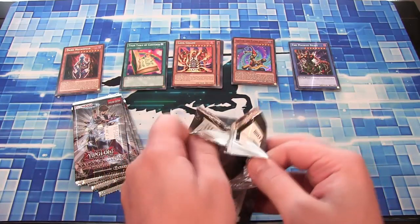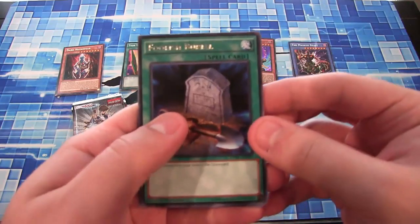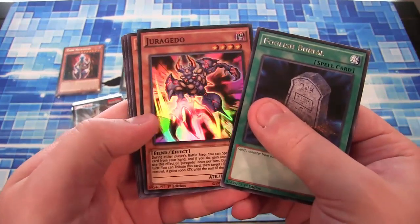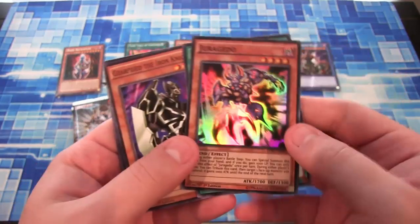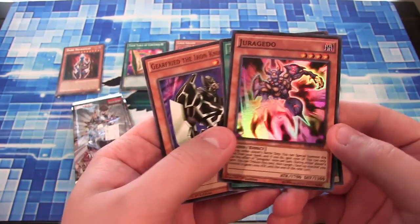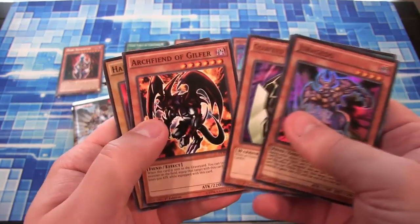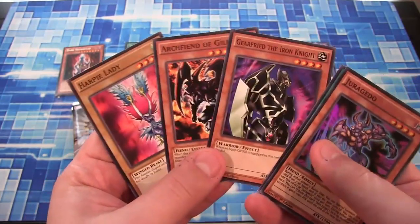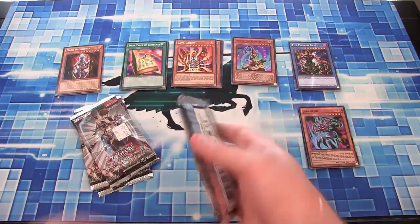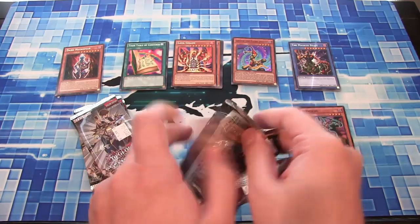I'll try to get a box later next week too, because I want to get all the new cards from this set. Foolish Burial, then Drago — we got the other Super Rare. This is a really good card, it's really interesting. I like it — it's affecting everything. I can't wait to test this card out. I believe this is one that Merrick used. So far we have two of the five new cards that are in the set — pretty awesome.